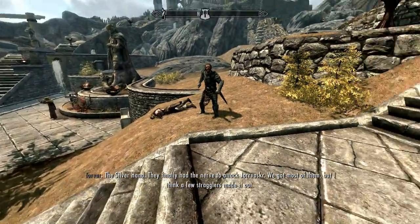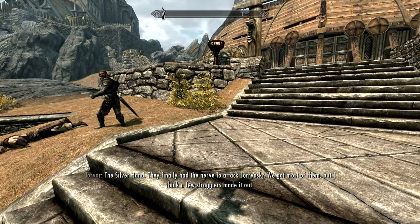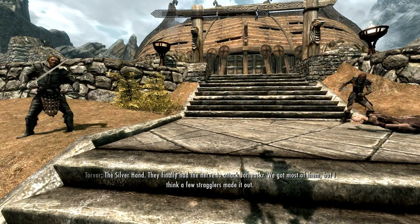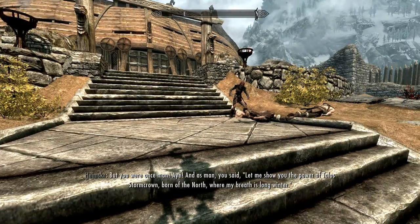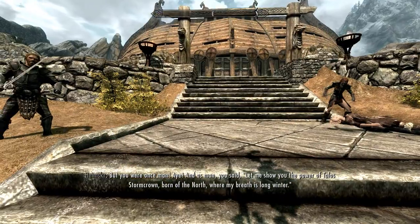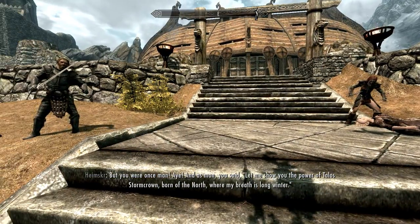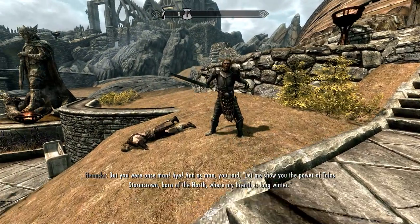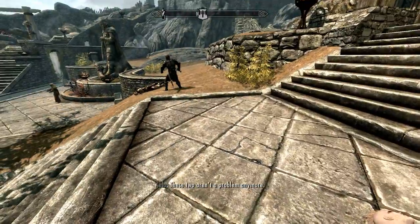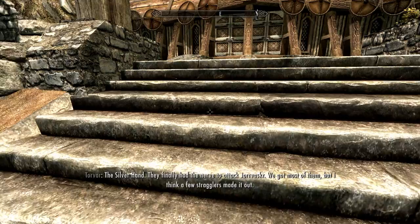This is just in relation to a bugged quest in the Companions questline which basically makes you unable to complete it at all. Basically when you come back from the Witches quest, you go in, Viclas tells you that you're going on a quest and then nothing happens and the Companions are stuck at this stage, in a permanent state of mourning basically. And nothing can happen.